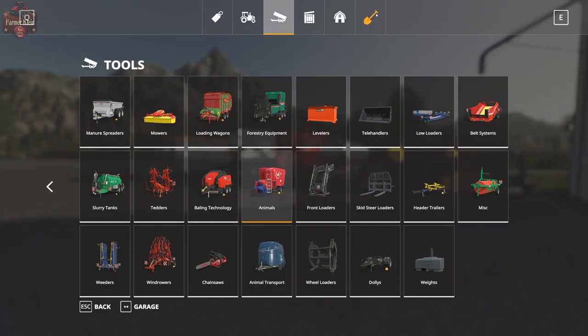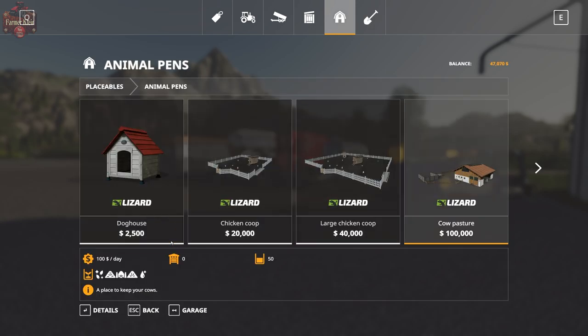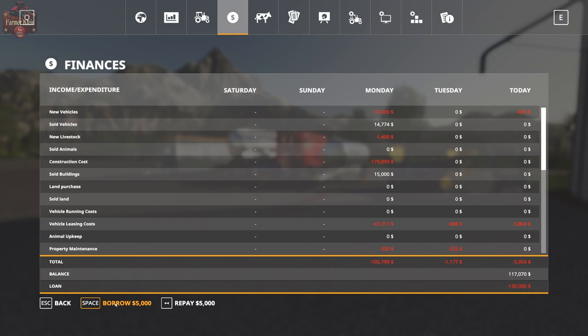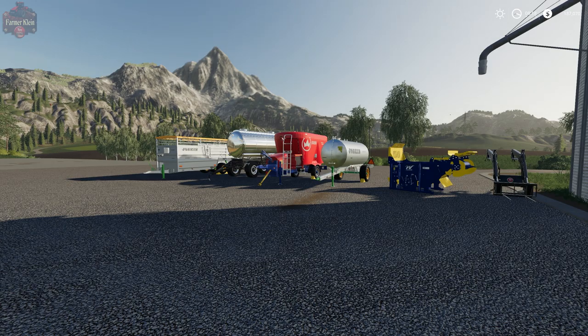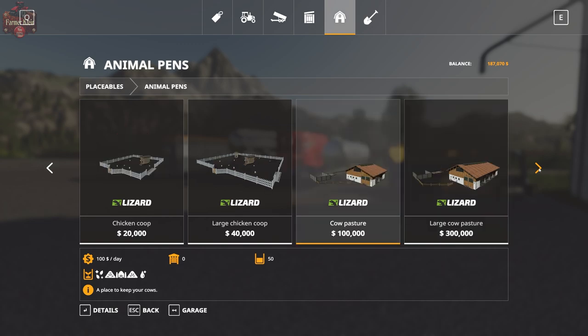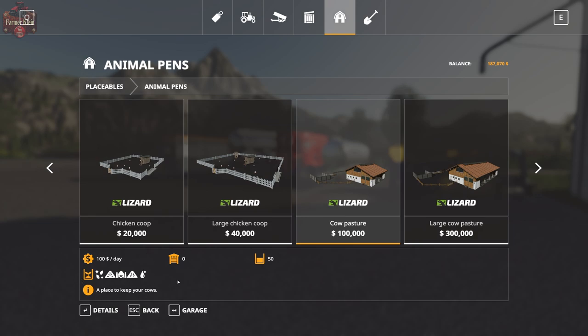Last time when we looked at chickens, we had already placed the animal pen. This time I want to go ahead and put it down with you. Just like the chickens, we have two different types or two different sizes of cow pastures. We have the standard cow pasture which costs one hundred thousand dollars to buy, holds 50 cows, and costs one hundred dollars per day. Now the large cow pasture holds 200 cows and costs three hundred dollars per day. This is what the cow pasture is going to require for cows.